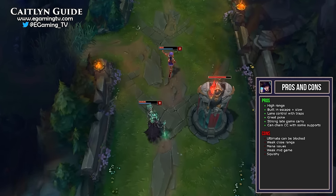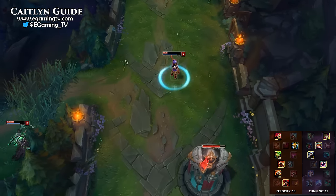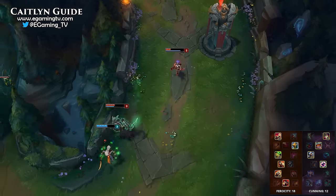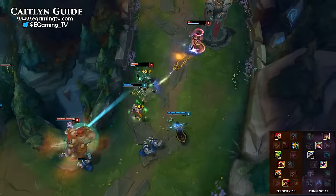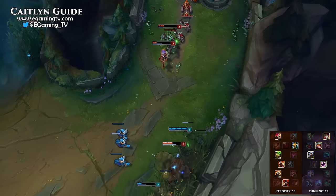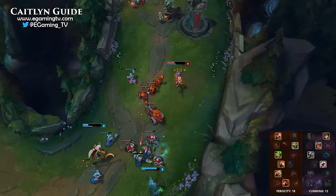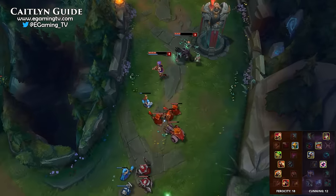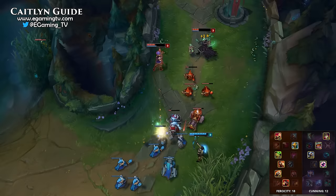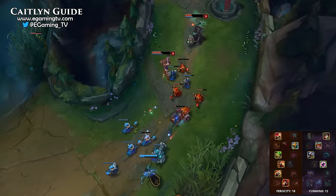You are somewhat reliant on your team's frontline, but every AD carry has that problem. For masteries we go 18 Ferocity and 12 Cunning, grabbing Fervor of Battle as our keystone. Warlord's Bloodlust was nerfed in 6.7, so Fervor of Battle is by far the best choice for Caitlyn. We focus on getting as much damage as possible with some survivability. In the second tier of Ferocity I take Expose Weakness — since Caitlyn is long range it's easy to hit multiple champions, making them take 3% more damage from allies.